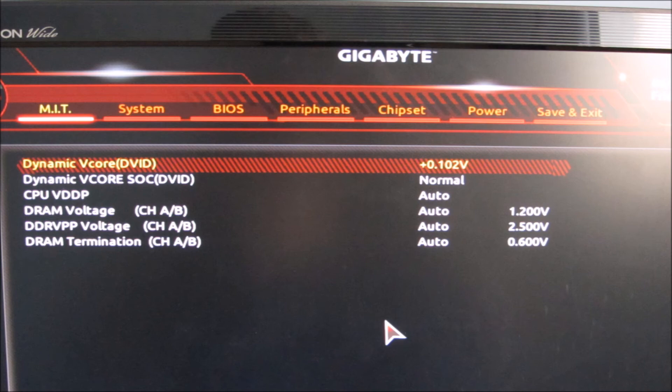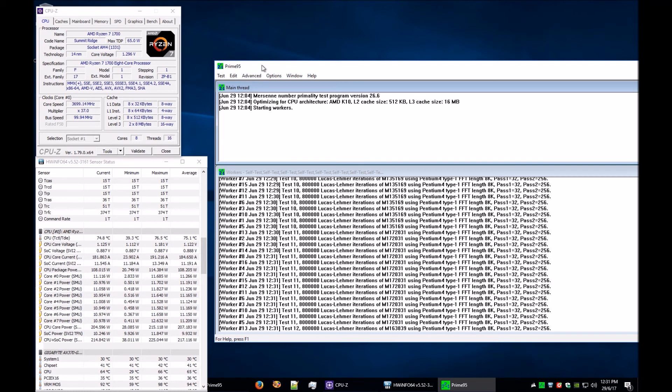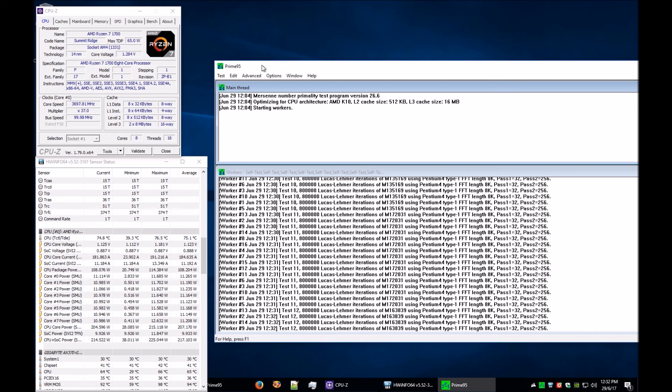With those settings applied, we're back in Windows and loading it up. What I want to do here is see if the chip is still okay and check the maximum heat levels. As you can see, the processor is running at 3700MHz. However, the temperature seems to be getting up to 75 degrees.